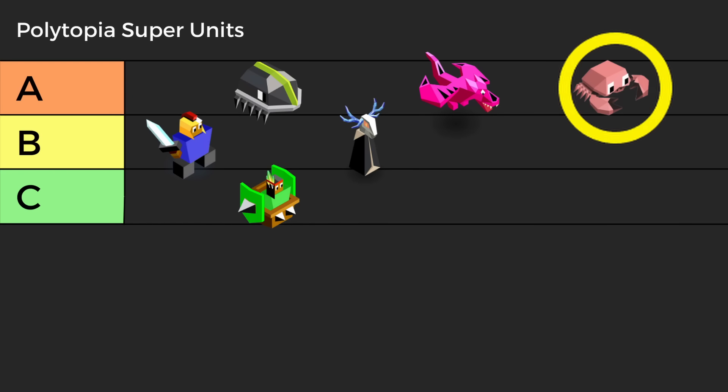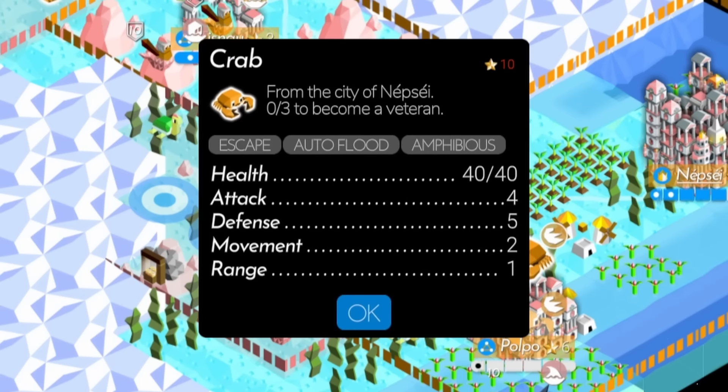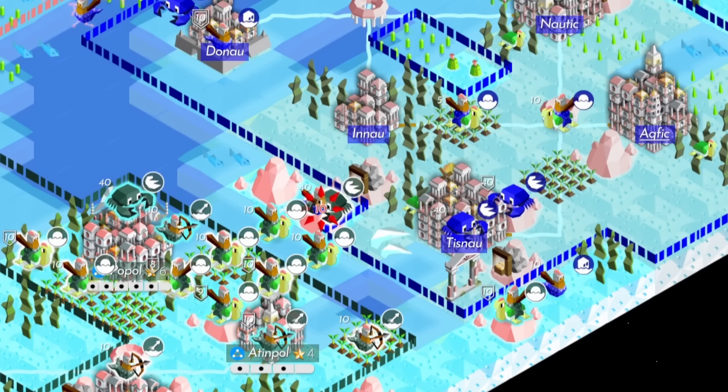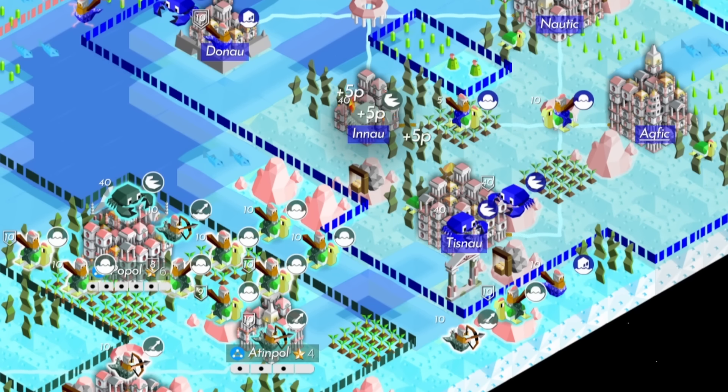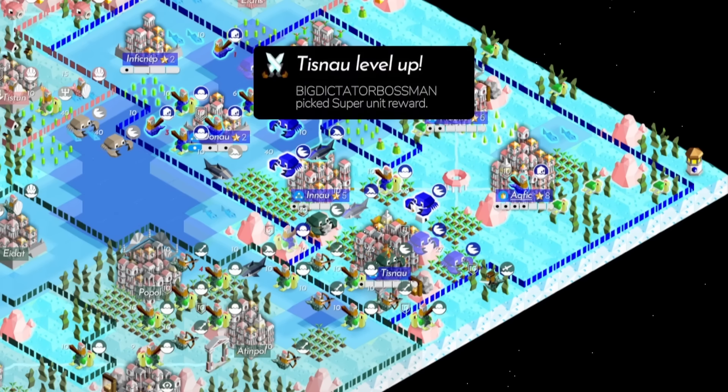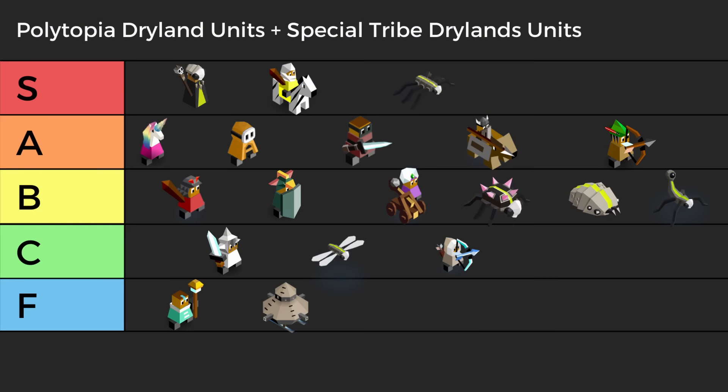Last in A tier, we have the Crab. Crabs have gotten a glow up recently, with improved range and the highest defense of any non-walled unit in the game. It's a regular giant but better in every way, including the ability to close in on a city after killing an opponent's unit with Escape. Plus, they can swim with no port required, making them ideal for picking off cities on land or sea.